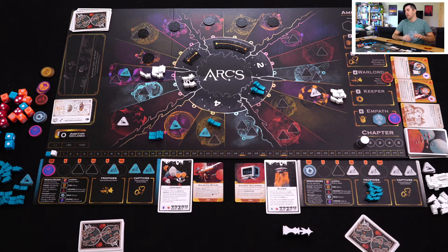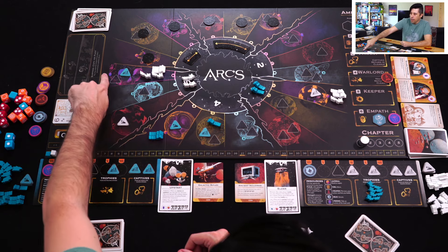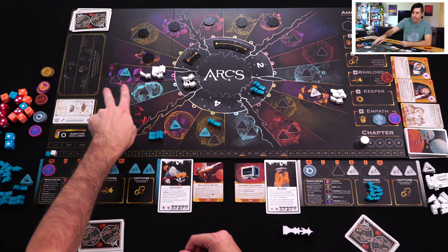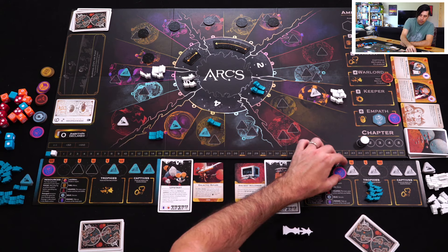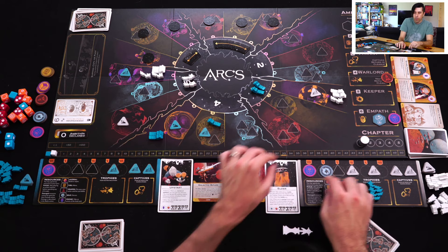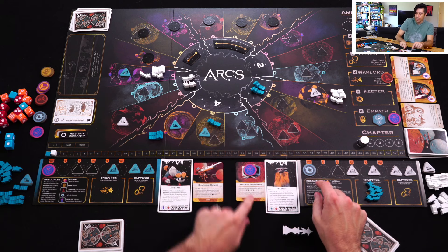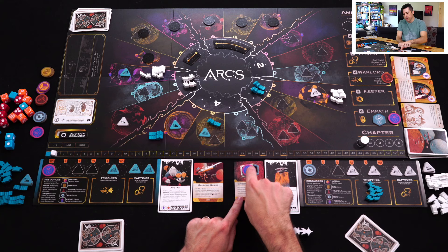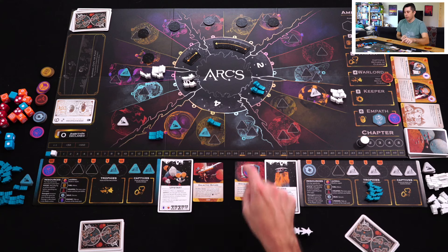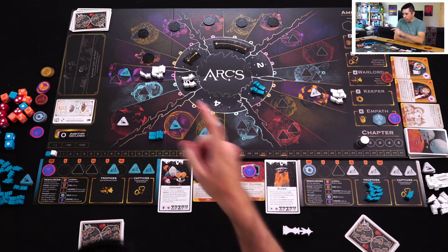With the six of Administration I just get two actions: taxing, repairing, or influencing. First I'm going to tax — my opponent has a city on the psionic building and I control the system, so I can tax it and get a psionic resource. I rearrange my resources on the board; some are more easily stolen than others. I have a special Ancient Holdings card that holds an extra resource and is really hard to steal, so I'll place it there. Also when I tax an opponent, I get to take one of their agents as a captive — that's a pretty good play.